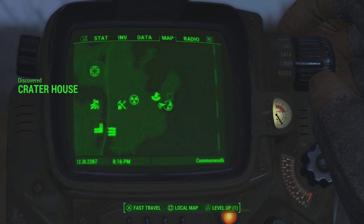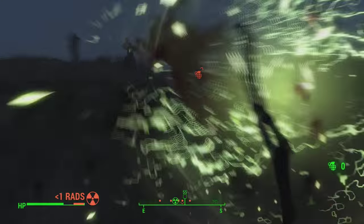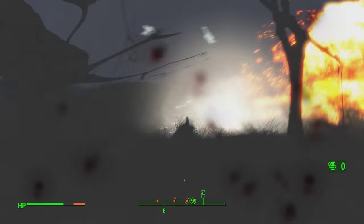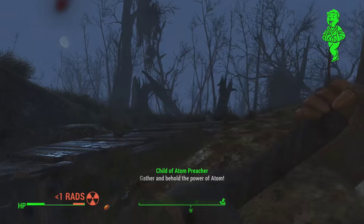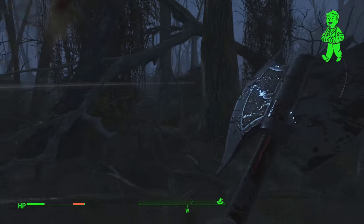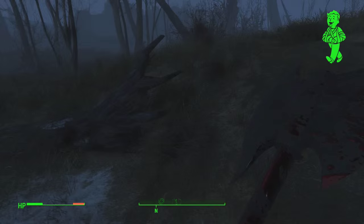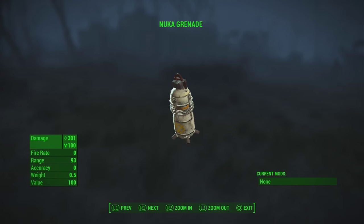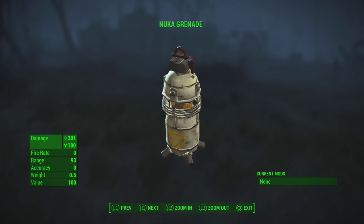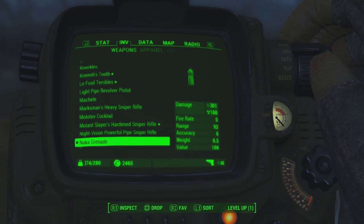Last but not least, I'm going to show you something my friend 2Dynamic actually taught me — how you can get yourself Nuka Grenades. Nuka Grenades are extremely powerful, deal a lot of damage, and are extremely rare because you can't actually craft them and not many players know where to get them. All you're going to want to do is make your way over to the Crater House and find all the Children of the Atom preachers. The faster you kill them, the more Nuka Grenades you get. It took me a few minutes to kill them all so I only got one, but I've heard of people getting up to four Nuka Grenades at Crater House using this tactic.